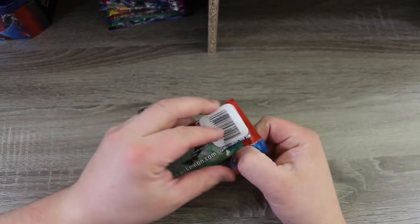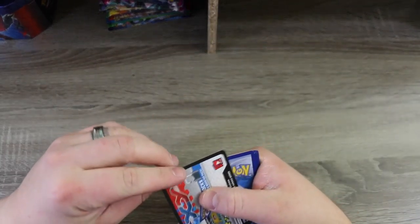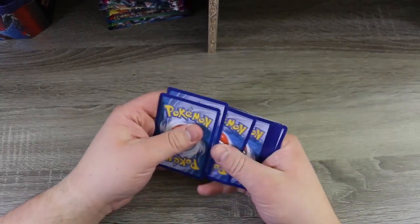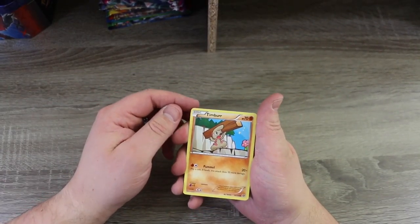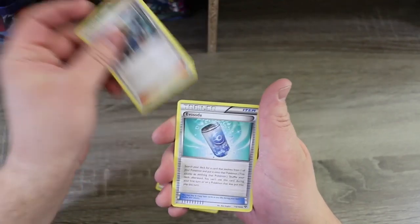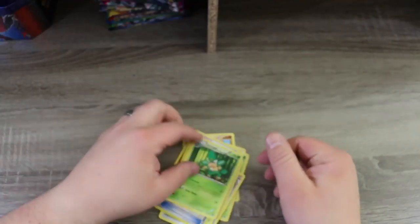Alright, base set! There's your base set code card. Let's start with a Timbur, an Electric Energy, a Weedle, a Fairy Energy, a Skiddo, a Cassius, an Evo Soda, a Quiladin, a Reverse Holo red card, and a Simisage. Thank you, base set.